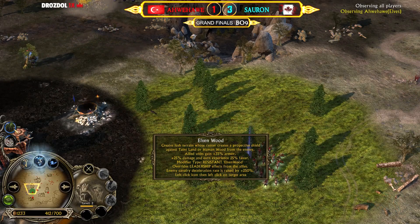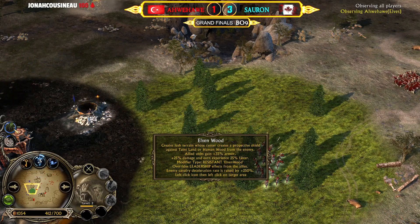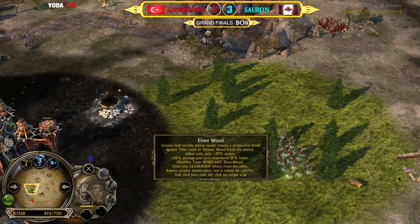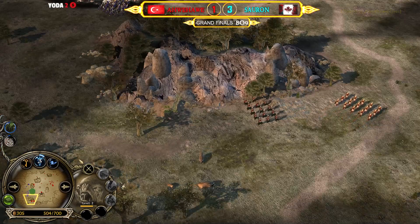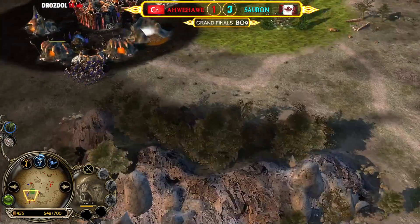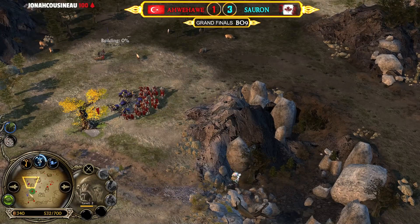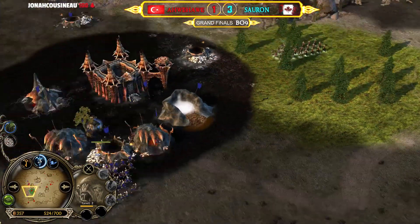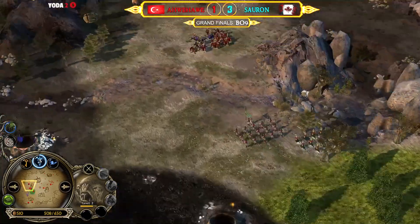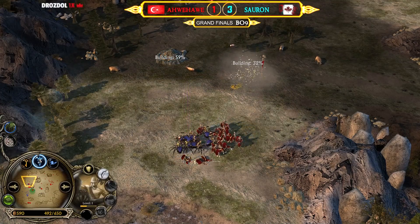Elven Wood overrides leadership effects from allies, so you can't have it and anything else active at the same time — but what you get from Elven Wood is already good enough. Keep in mind that elven units can get invisible around trees, so the Elven Wood in this situation is double effective. You can sit in front of the production buildings and kill everything as it comes out.